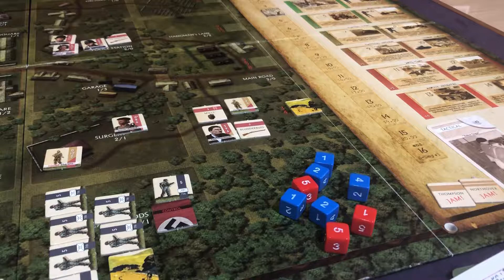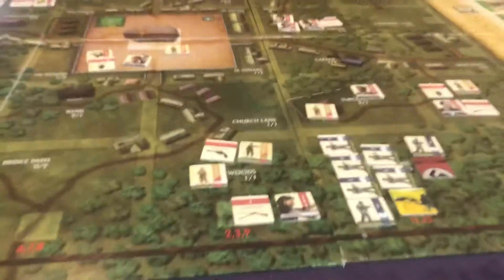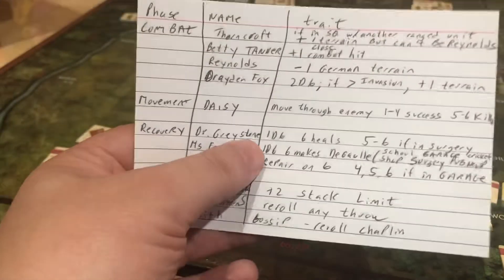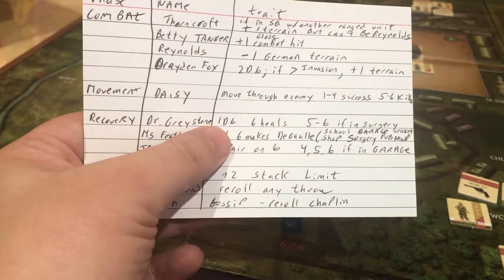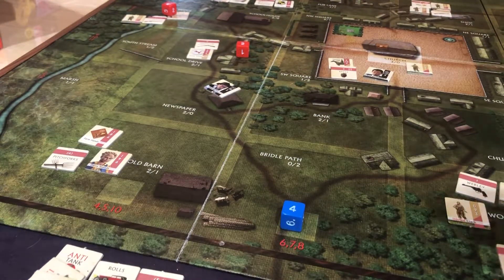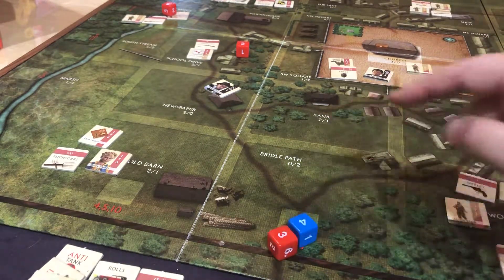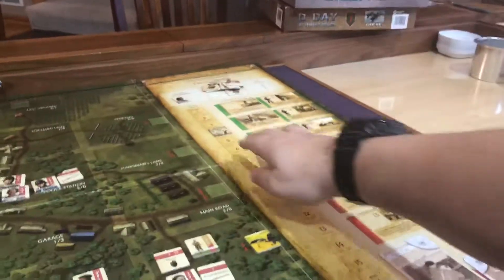We are now at the end of the round, so we go to the recovery phase. We'll do a de Gaulle check with Miss Featherlake — she needed a six, so that doesn't happen. Dr. Greystone is going to try to heal the bar patrons and Miss Tanner — that's two dice, bar patrons are red and Miss Tanner is blue, they need a six. Neither of them heal. We move to turn five.